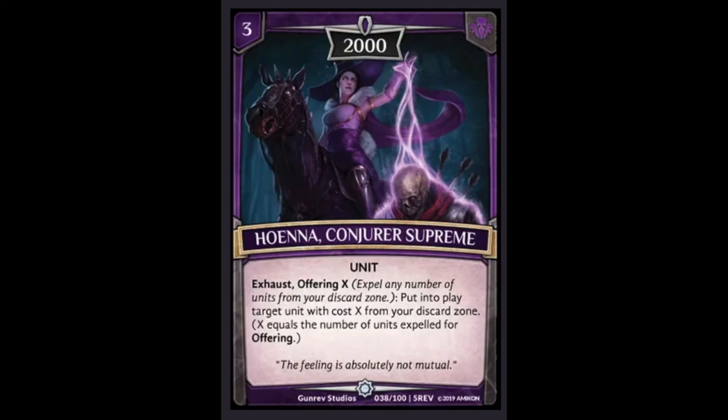Coming in at number 6 is Hoenna, Conjurer Supreme. First thing to note — her artwork is fantastic. Three cost, 2000 power, already good value. Her ability is fantastic: being able to tap each turn to cheat things out by banishing them is pretty great.